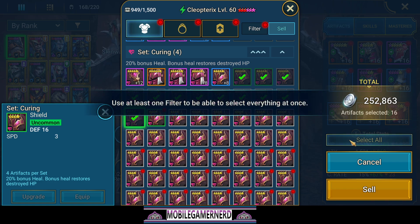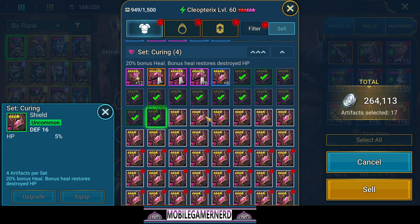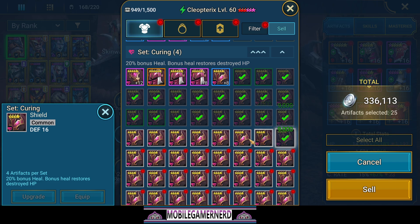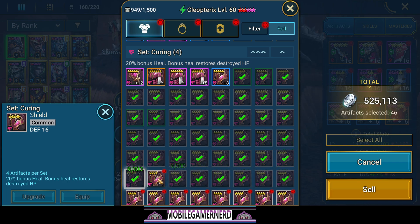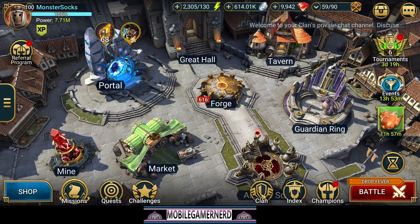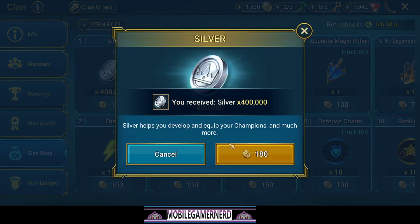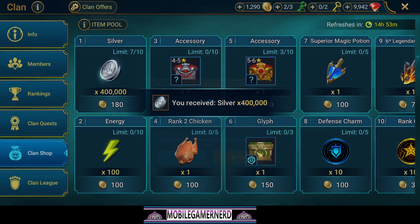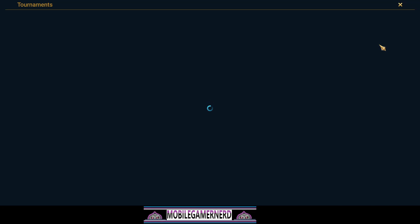We can do an auto-sell using filters. We're just going to get enough silver to cover what we need - I'm not trying to max everything right now. We'll click out some of these gears and sell them. Then just to be extra safe, we'll go into the Clan shop and buy some gold. There we go, we have some gold now.